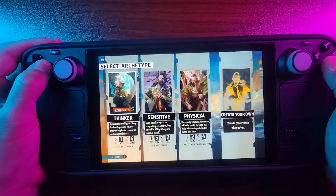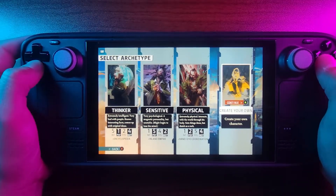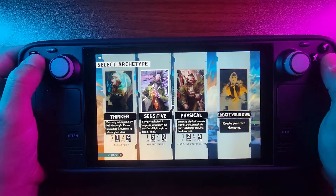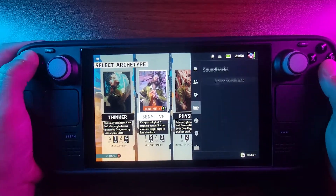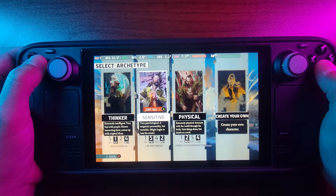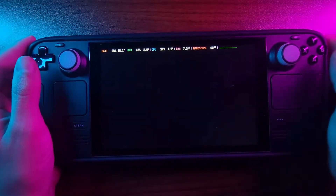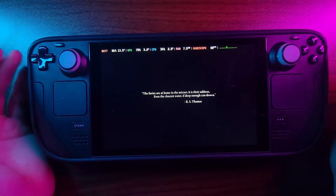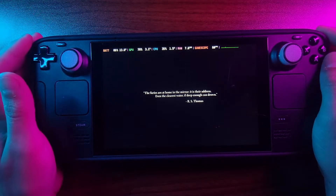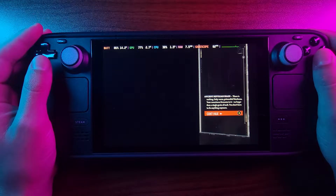New game — here we select our archetype. You can create your own character but that's a bit intensive, so I'll go with something premade. Let's do Sensitive because I like charisma-type builds. In RPG and D&D games I always go charisma mixed with strength — kind of like a knight. That's my goal.